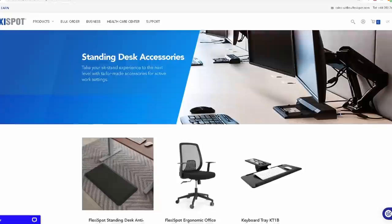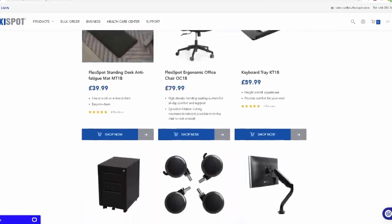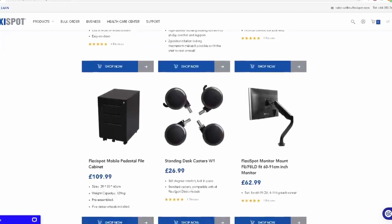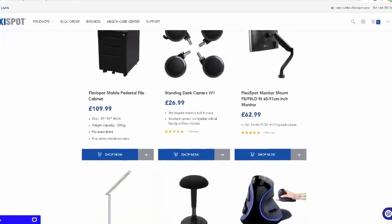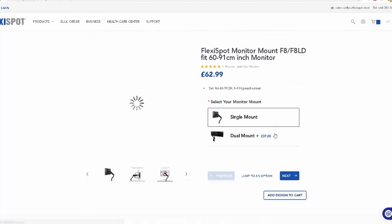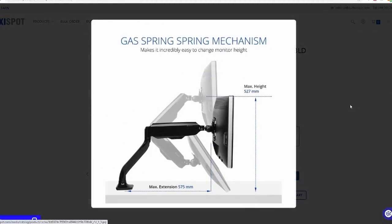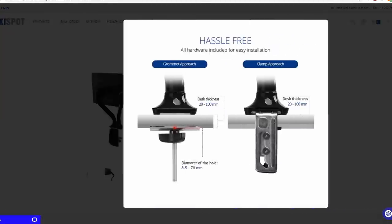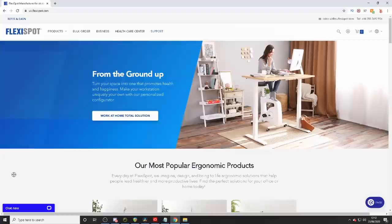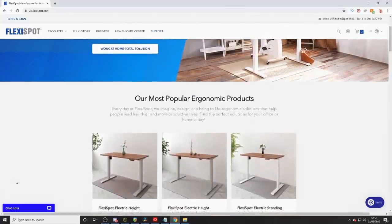Go down into my description and comment section for links to their website and get yourself one too. They not only provide amazing desks but also really cool accessories, such as this amazing dual monitor stand — you can twist, move and do anything you like with them. Trust me, try out a desk like this and you will not look back.